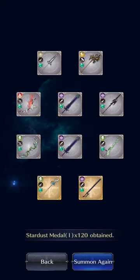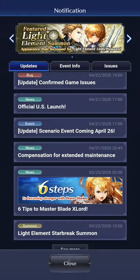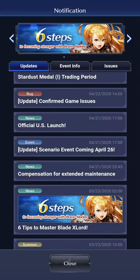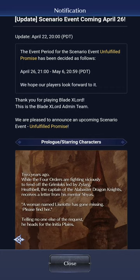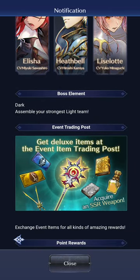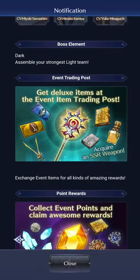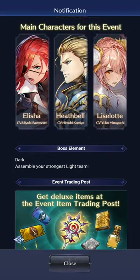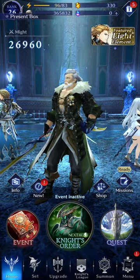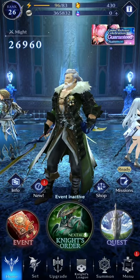That's it for the summons. There's a scenario event coming on April 26 called Unfulfilled Promise. The boss is dark type, so you want to assemble your strongest light team — that's why people are going crazy about summoning light units. I'm pretty excited since it'll be the first official event for Blade Lord. I hope you enjoyed the content — if you did, don't forget to like, comment, and subscribe, and I'll see you in the next video.